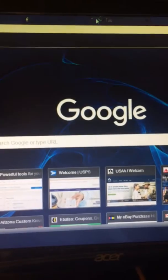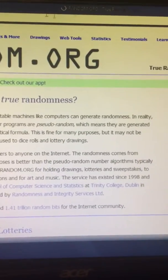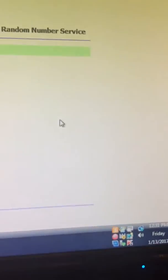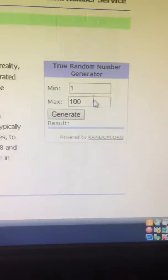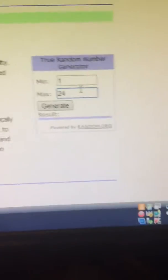Type in random.org — there we go. Clear the cache a couple of times. Rapid Fire, got 24.